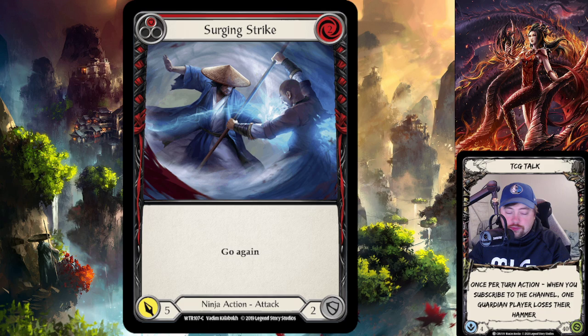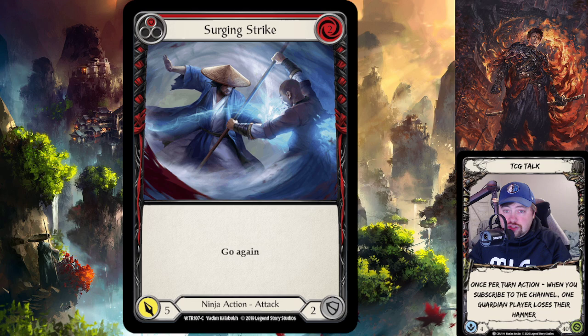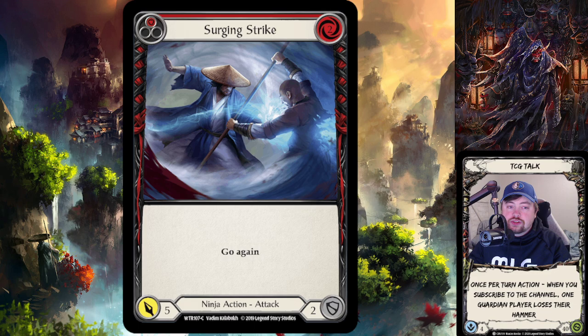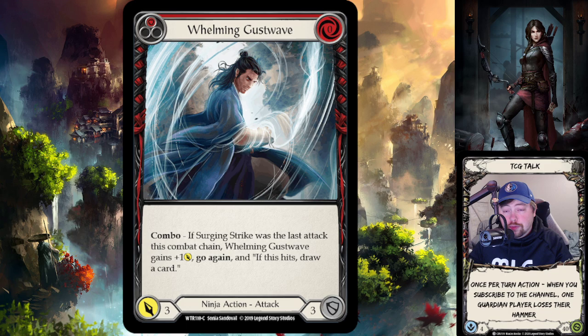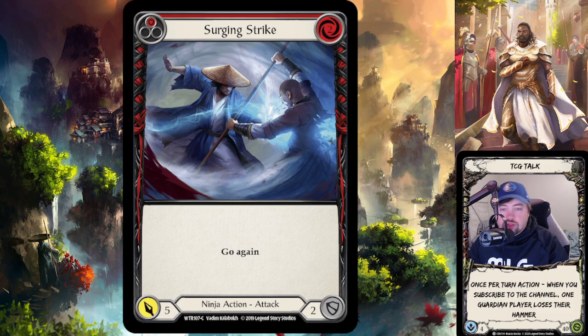Katsu has powerful cards that attack for four or five. He's aggro-based. Take Surging Strike — one of his premier attacks. It costs two to play, as you can see in the top right corner, and it attacks for five. It combos into cards like Whelming Gust Wave. Katsu has over 10 combo lines, and we'll be going over each one in an upcoming video.